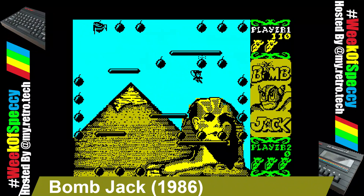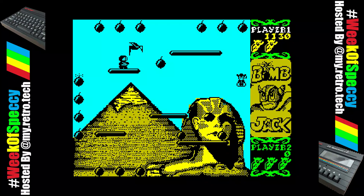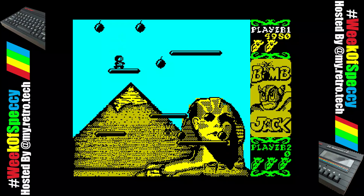Bomb Jack, released in 1986 and published by Elite Systems. You control Jack, and your goal is to clear all the bombs off each level. But the only issue you've got is you must do it while avoiding enemies at the same time. This is a cracking port from the arcade to the Sinclair Spectrum.